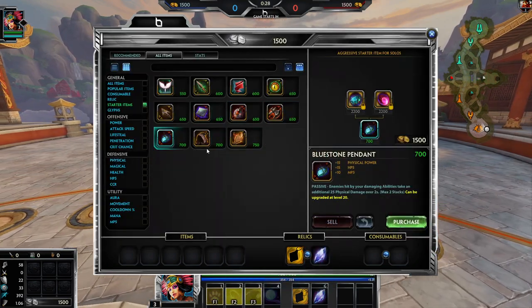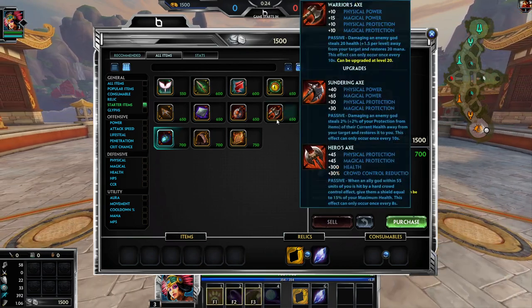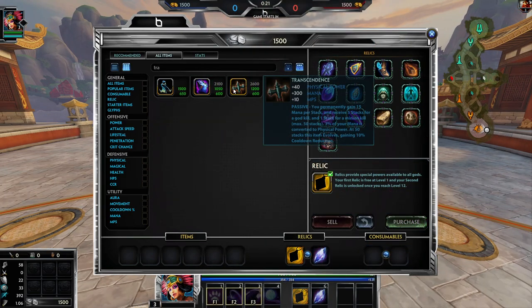We're against Vulcan, which means we should go Blink. Don't want to go Bumba's Hammer for late game — that's not a bad idea. Yeah, let's try that, so we're gonna start Transcendence into Blink.